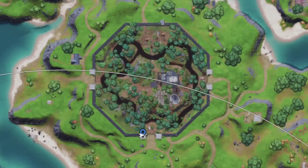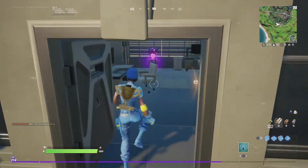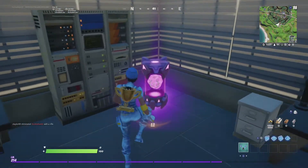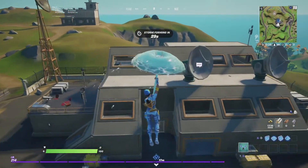Week 7 Alien Artifact locations. The first Alien Artifact is located at Stealthy Stronghold. The second Alien Artifact is located south of the Fortnite Radio.